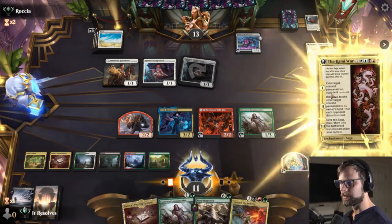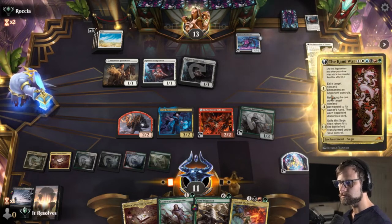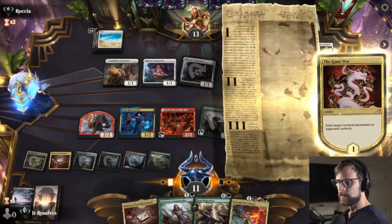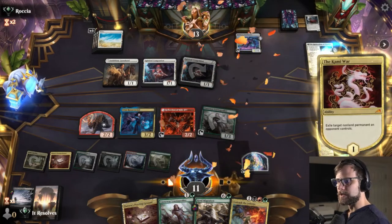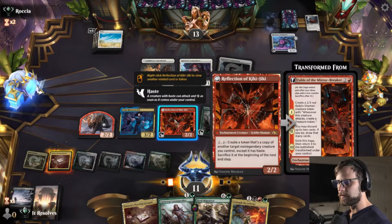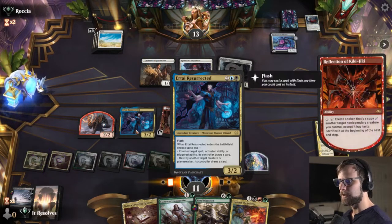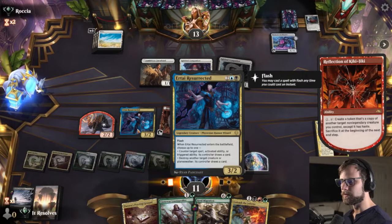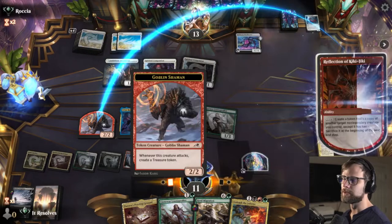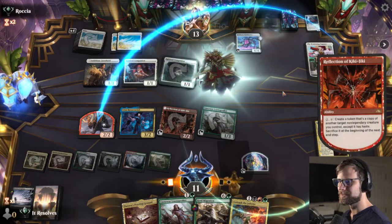We've got a lot of great options. I'm just gonna go ahead and Kami War. Let's take the Restoration off the table — I feel like this is probably just the best bet for us. Let's also copy this little guy. We could have actually copied the Resurrected — no wait, excuse me, it's non-legendary. Always something to consider — always mess that up.